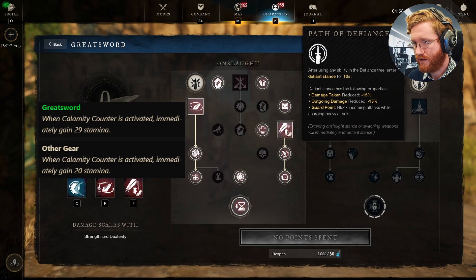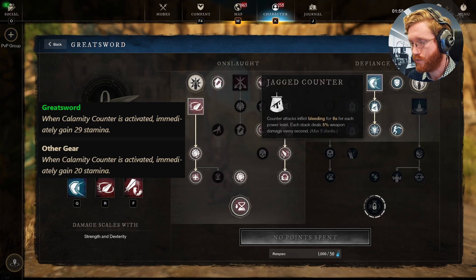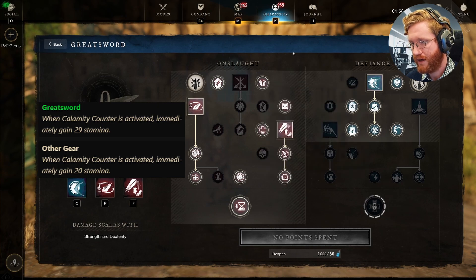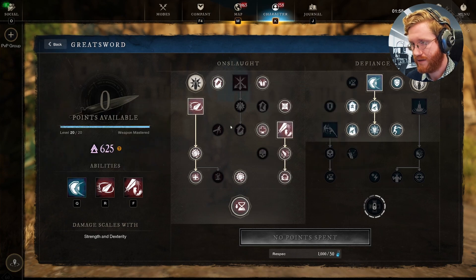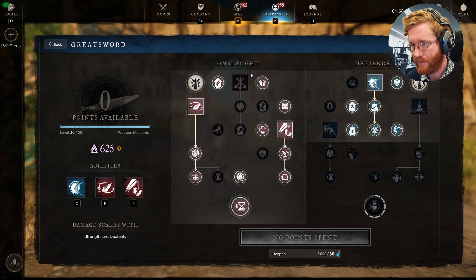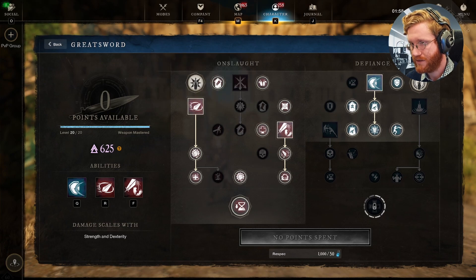Then we have Calamity Counter. Calamity Counter is going to be giving you a super block where 90% of the stamina damage is going to be reduced. That, in addition to Energizing Counter, is going to give us a lot of stamina, and this build uses stamina like crazy. Next, we're going to be taking the perks that are going to give us a lot of damage and some sustain.